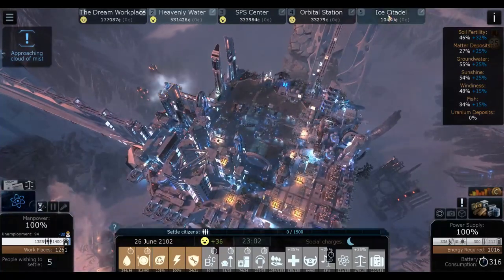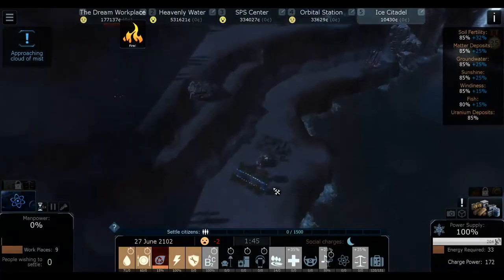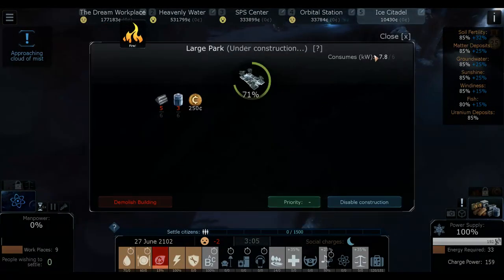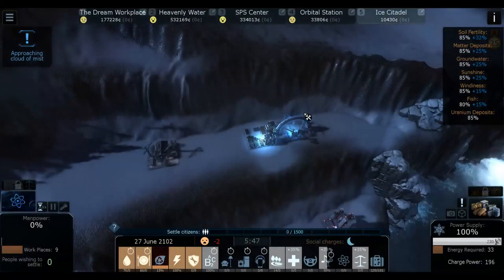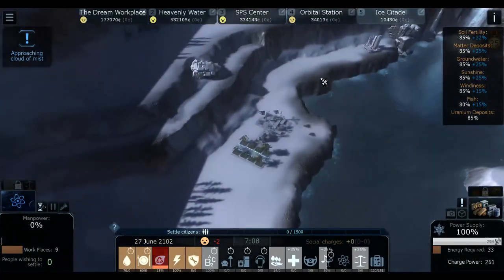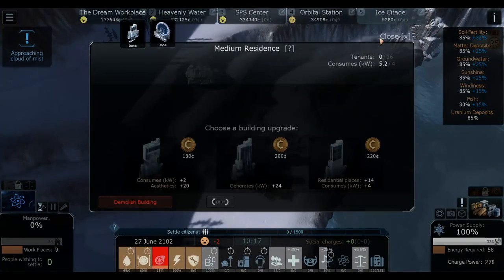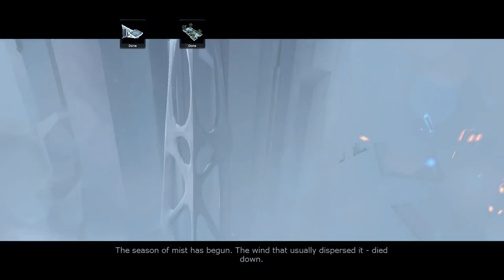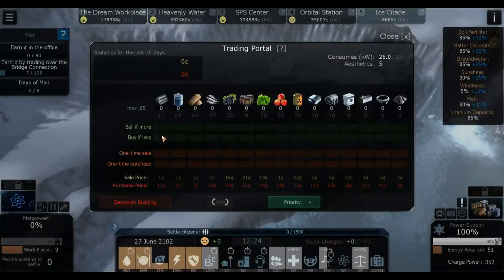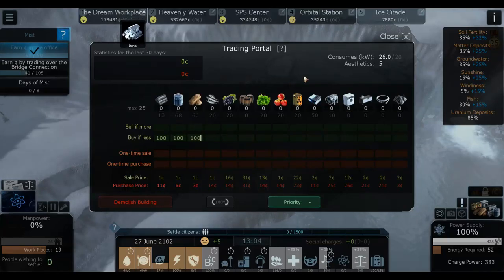Let's go back to the ice citadel. We're at minus 2 - we finished one part, hopefully if we finish the other one we should be able to do it. How much more matter? We have 23 more in stores, should be okay to get everything done. We just need to finish some final touches - finish the medium residence, and finish the trading portal, which is the most important thing because it can give us way more matter. If we have less than 100 matter we definitely want to buy it.